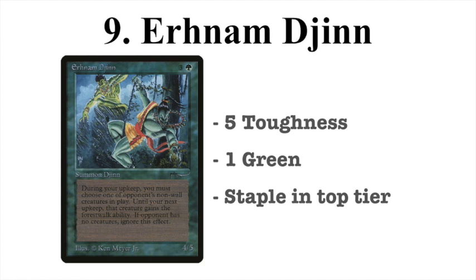Number 9, I have the Urnum Jinn. The Urnum Jinn is 1 green and 3 colorless — from Arabian Nights — and it's a 4/5 creature. During your upkeep, you must choose one of your opponent's non-wall creatures in play; under your next upkeep, that creature gains Forestwalk. If your opponent has no creatures, ignore this effect. I believe people overestimated this downside, thinking they're giving an opponent's creature Forestwalk. But in the modern old-school game, it's not really a drawback. In a lot of decks, they don't even play Forests — they play the green Mox or City of Brass. So it doesn't even matter.